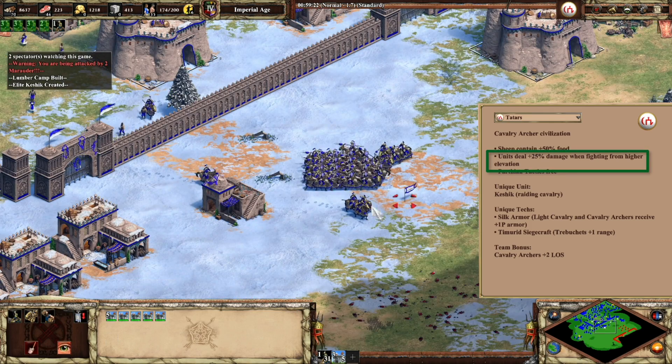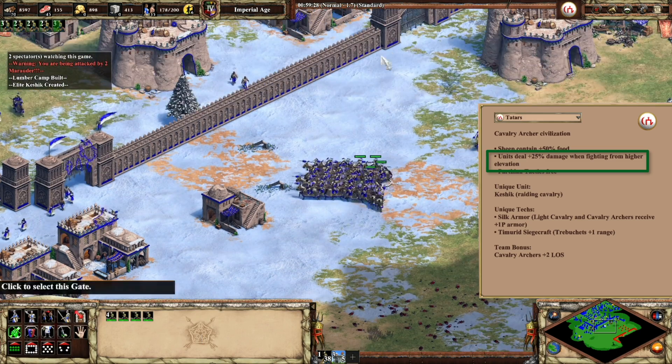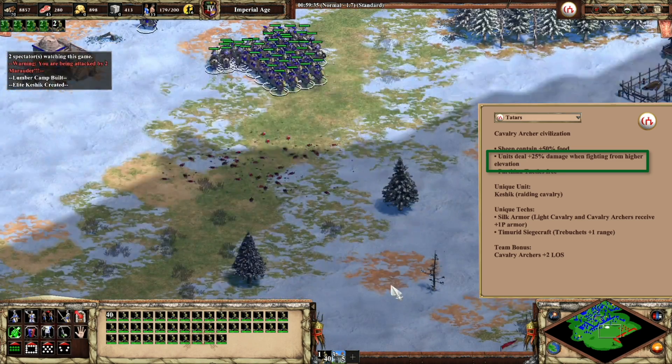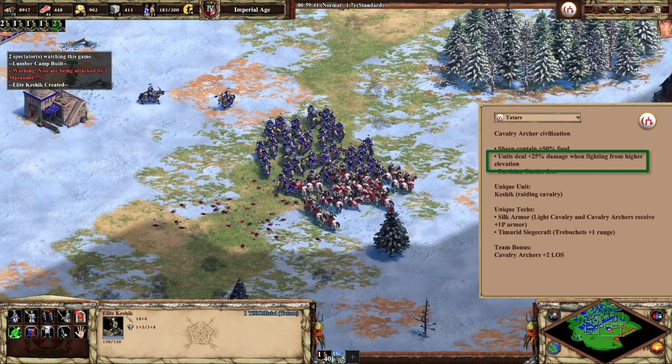Units for this Civ deal 25% more damage when fighting from higher elevation. This is just broken. This doubles the damage that units already do on hills, which is 25% for melee and ranged.